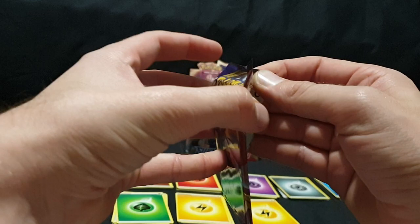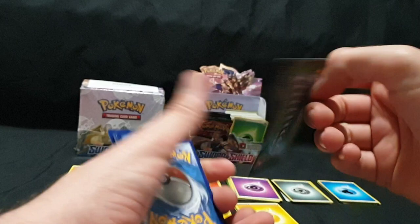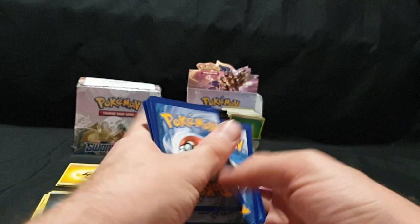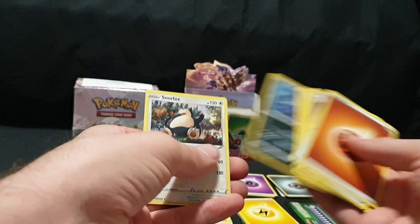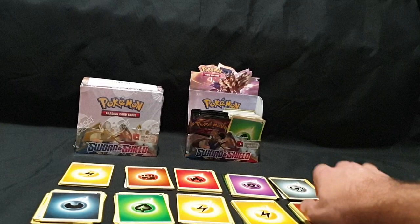Pack number eleven. Code card, one, two, three, and four. We have our Energy, Vitality Band, Haunter, Thwacky, Diglett, Ferro Seed, Goldeen, Roselia, Joltik, Skorupi, Reverse Foil, and Snorlax. Have we got all of the Snorlaxes in this video, or am I imagining it?